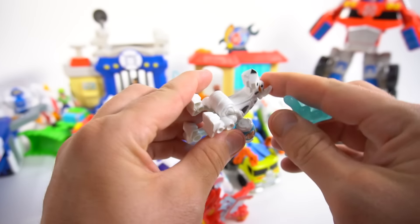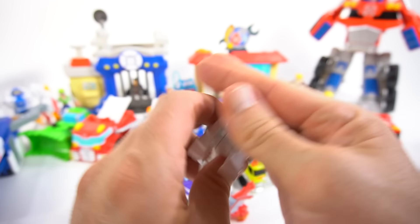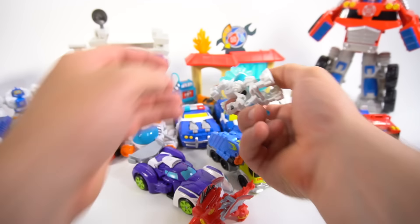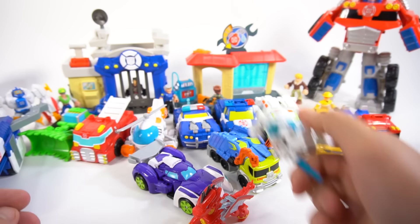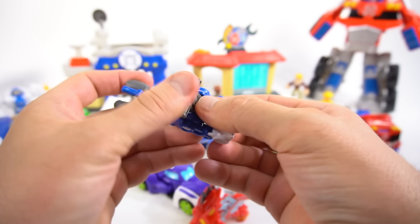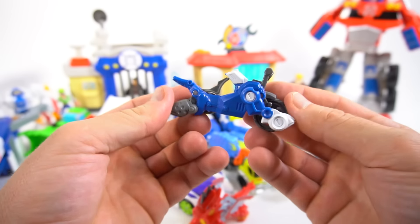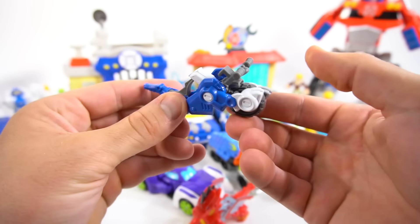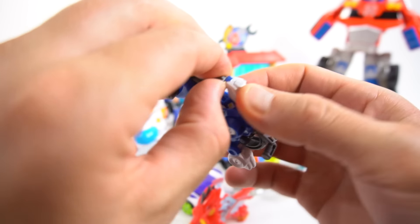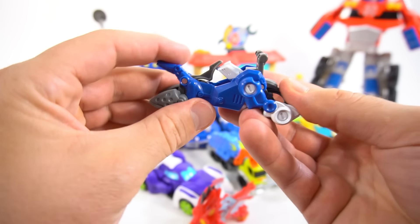The dalmatian shoots little spouts of water — let's put out some fires! And we've got Servo too. Oh, and we've got this rescue dog that turns into a motorcycle — flip him around and he's a motorcycle! There we go, now he's a motorcycle.